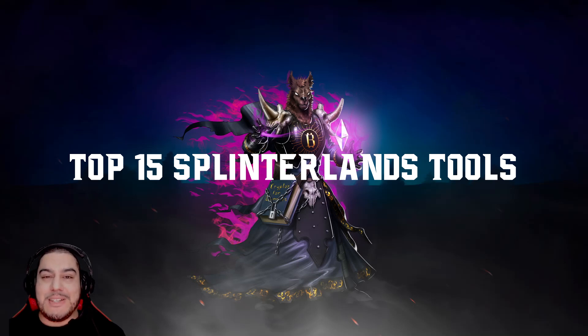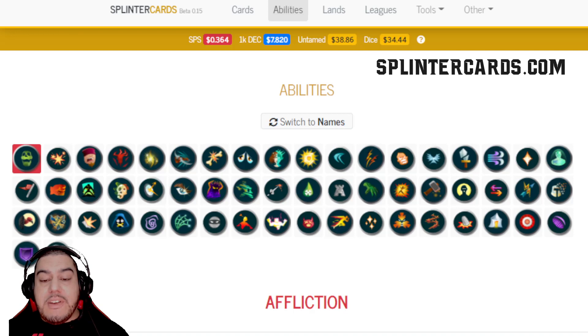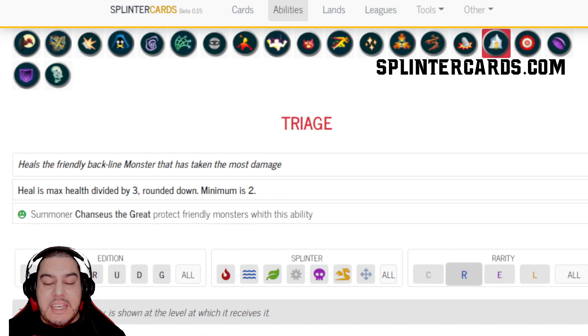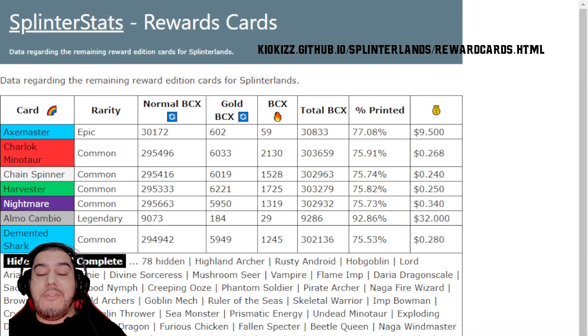The first tool I'd like to introduce you to is the Splinterlands Abilities page — this is just a cheat sheet for every ability available in the game. This tool helped me a lot when I first started playing. For instance, if I click on Triage here, it will tell me exactly what the ability does and the parameters used to measure it. Then we can scroll down further and it will show you every single monster which currently has this ability.